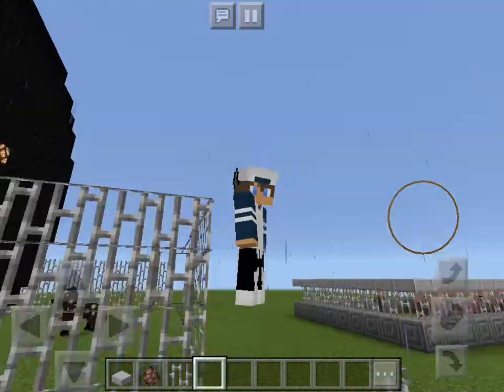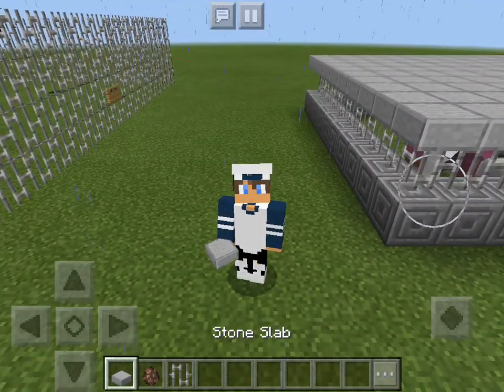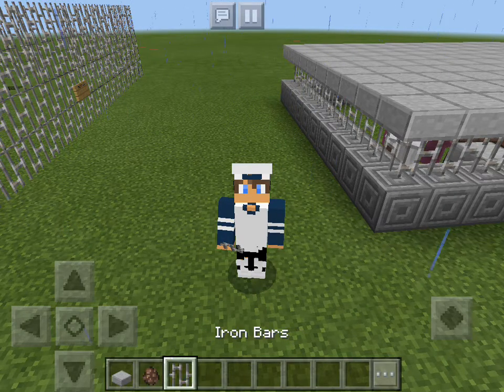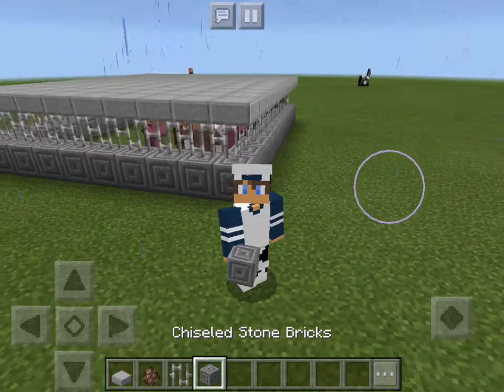For the first one, it will be that thing right behind me — the villager prison. What you're going to need is some stone slabs, a spawn villager egg, iron bars, and one more material I forgot: the chiseled stone bricks.